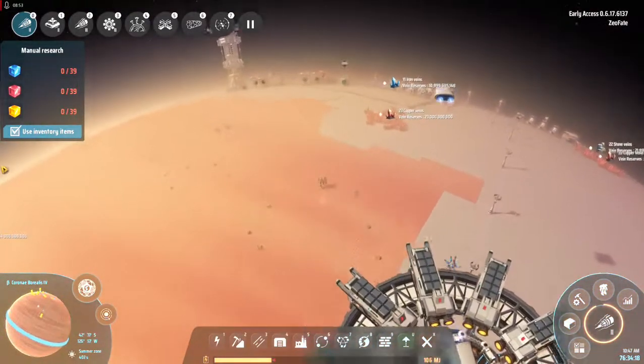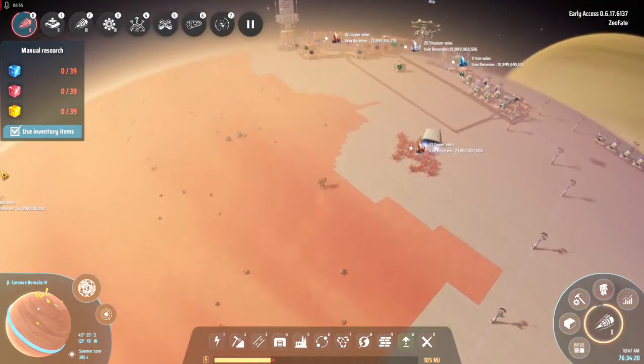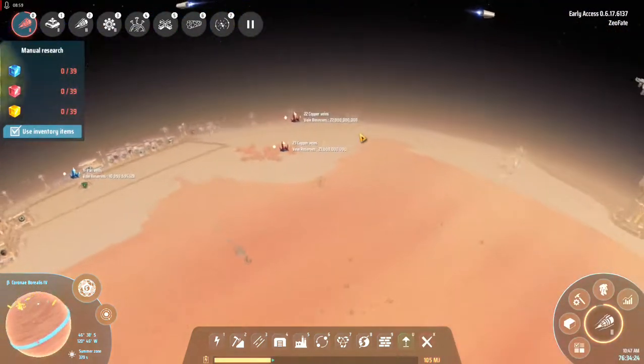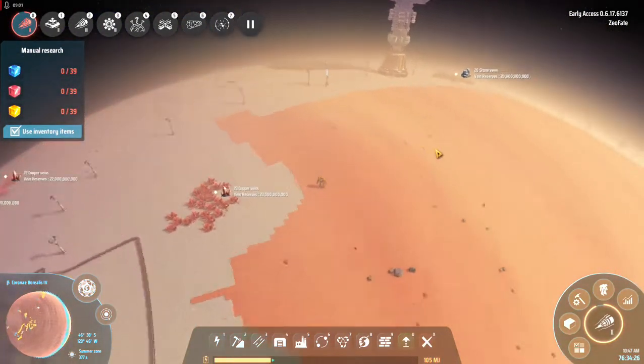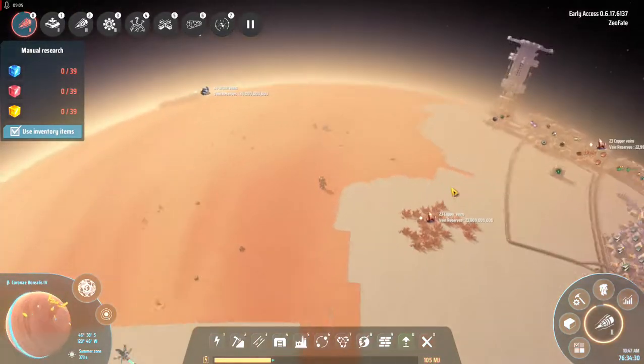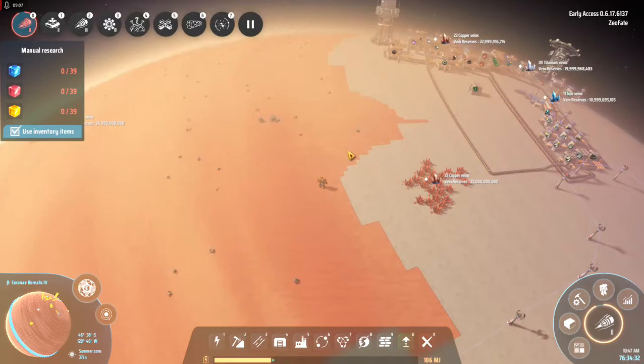So we got this figured out — not quite as intuitive as I thought, but I'm kind of blind and miss that sort of stuff. This is probably enough, so we're going to call it here today. Next episode I'll probably show you a quick setup for how I'm going to arrange my grids to maximize production of everything. This is Zeofate signing out.